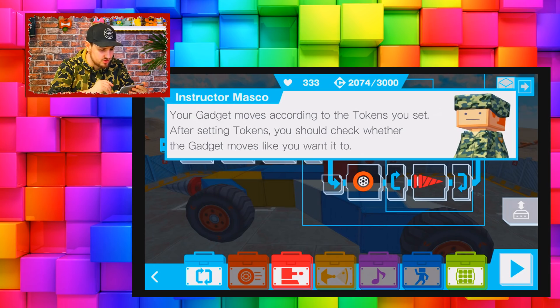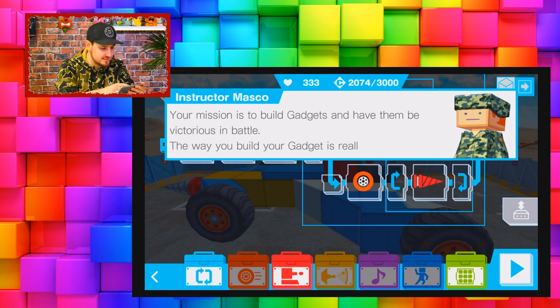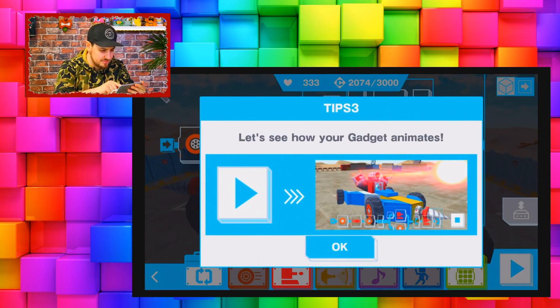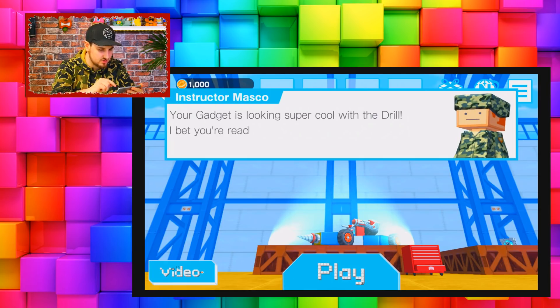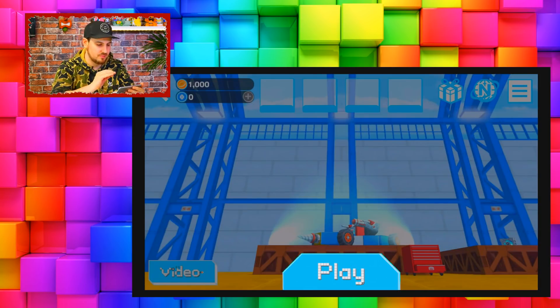'Your gadget moves according to the tokens you set. After setting tokens you should check whether the gadget moves like you want it to. Your mission is to build gadgets and have them be victorious in battle - the way you build your gadget is really important.' This is like a test - I don't want to do a test! Let's build my own gadget and give motions to it. My gadget is looking super cool with the drill - tap play button, then do quick battle!